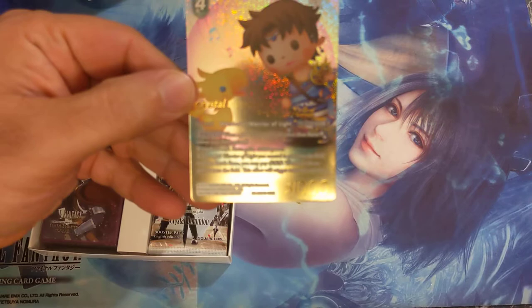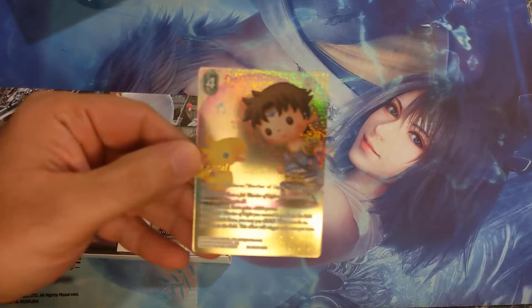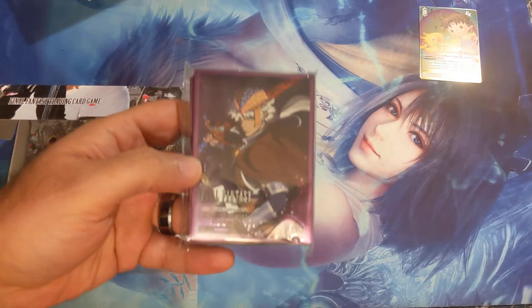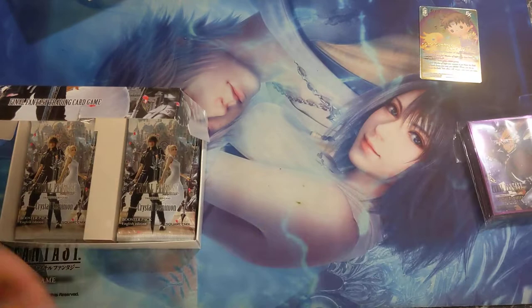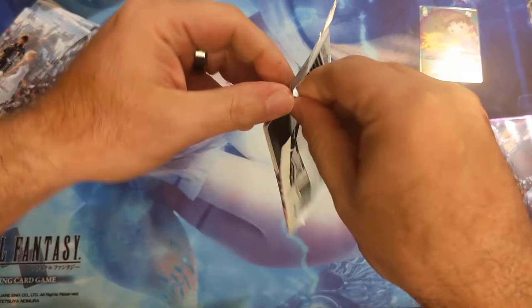Bartz's promo card right here — we've seen this card before. Look at that shine! It was revealed back when they first revealed the previous kits. Bartz forms parties and whatnot, gains crystals and all the good stuff. He should go in sleeves — nice foil on sleeves. Maybe we can build some Final Fantasy 2 decks and have some fun with them. But today we're opening kits, we got four here.